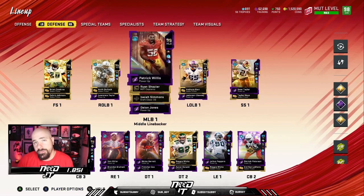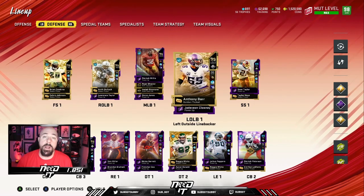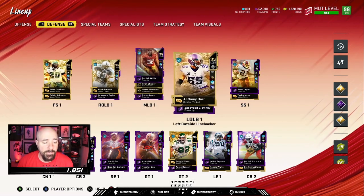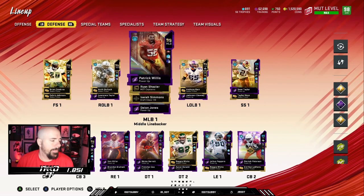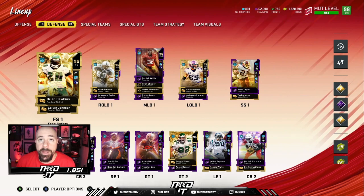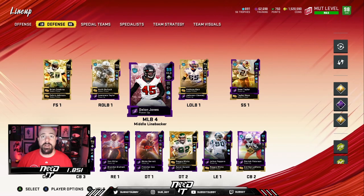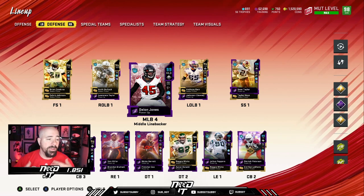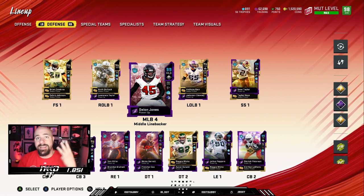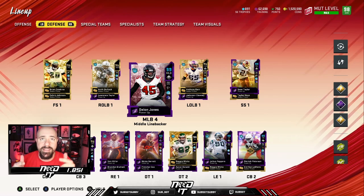If I'm in a 3-4 and can only have two safeties on the field, obviously we can put Sean Taylor and Brian Dawkins at corner. But when I run 3-4, I'll put Taylor Mays and Calvin Johnson at safety with Pat Pete and Jalen Ramsey at corner. Unfortunately, Sean Taylor and Brian Dawkins are on the bench in my 3-4 sets. That's why I prefer running more nickel, more dollar, more 1-4-6 — more DBs so I can have Sean Taylor, Taylor Mays, Calvin Johnson, and Brian Dawkins all on the field.